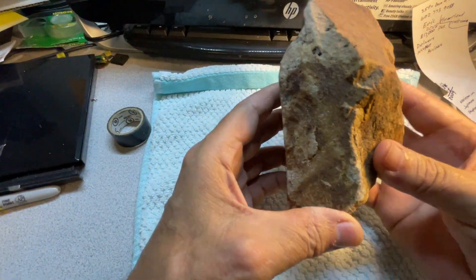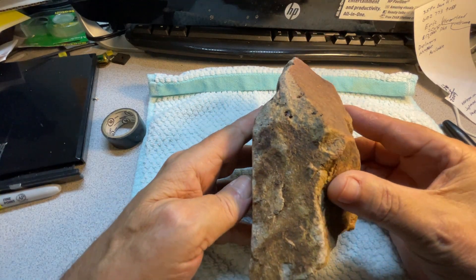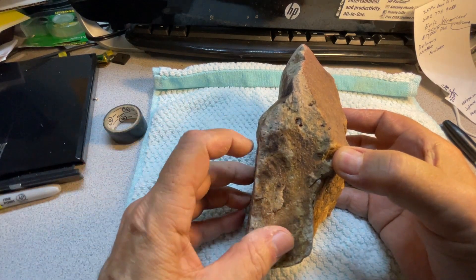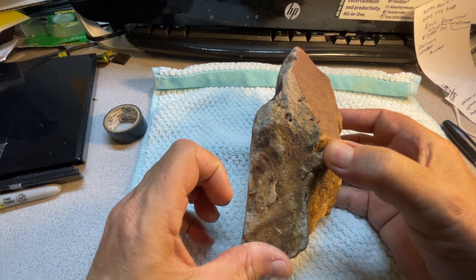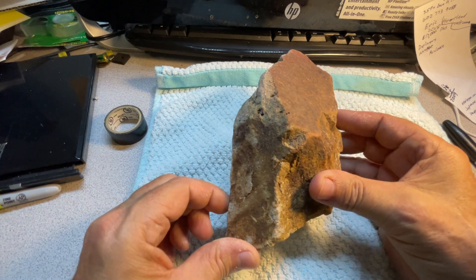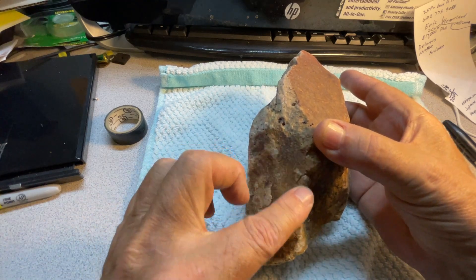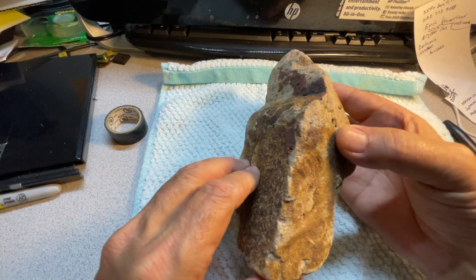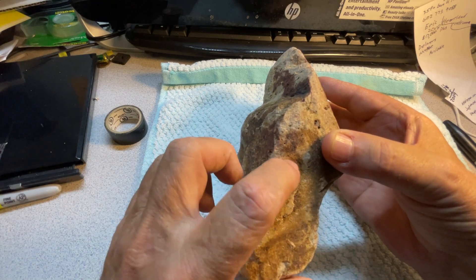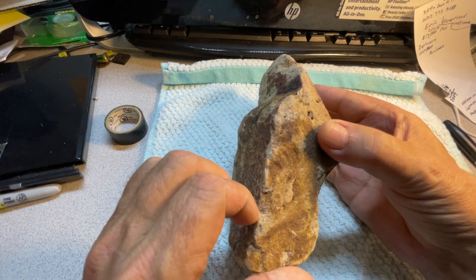Let's see what else we can see as we rotate it around. It kind of looks like that's an eye, nose, and then a mouth. Eye, nose, and mouth — there we go. You can see it's kind of like a facial thing right there. And then you turn it and you can see it even better — eye, nose — like a lion. It kind of looks like a lion; it's got the lion stripes on it. That's what that looks like to me: lion stripes, eye, nose, and mouth.